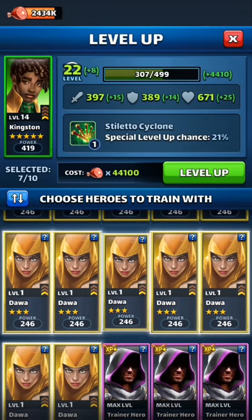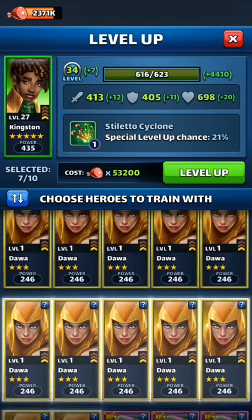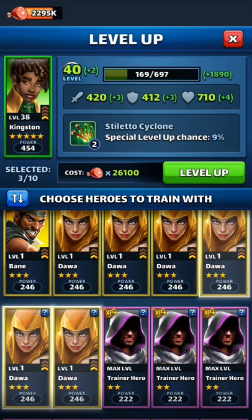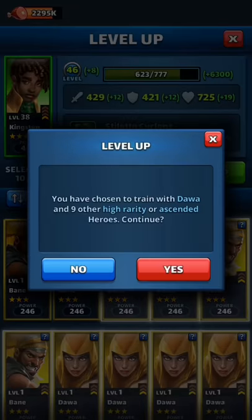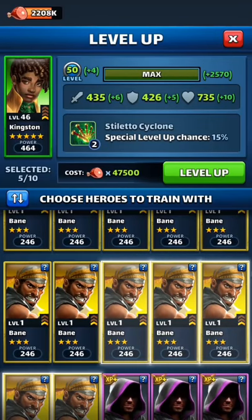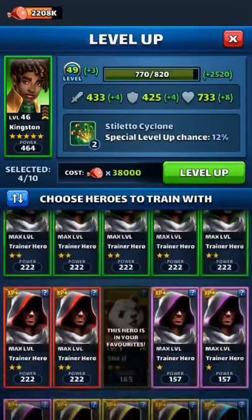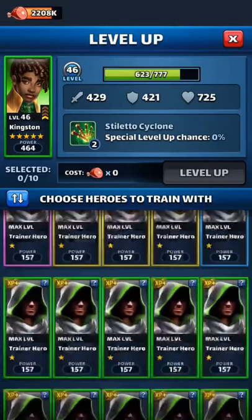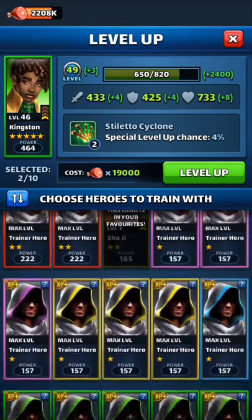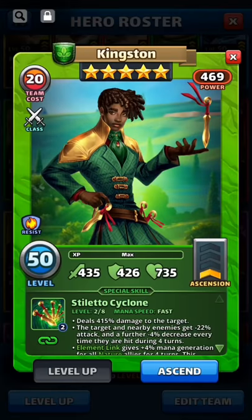From here on there's not a whole lot for me to talk about — I'm just going to send everything I have at Kingston. Now if you're wondering why I have all these Dawas, it's because I did summons through the yellow legendary summon. I actually got a few 5-star yellows — Justice and two Junes, which had eluded me for so long. So let's see here: when I get to the right point for food efficiency, I'll try to use a green trainer to finish off a tier. First ascension done — there we go.